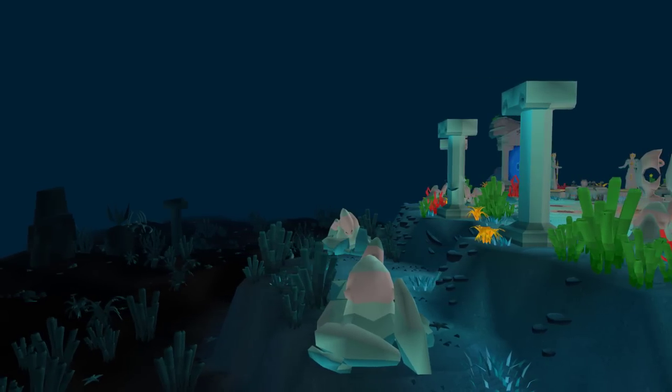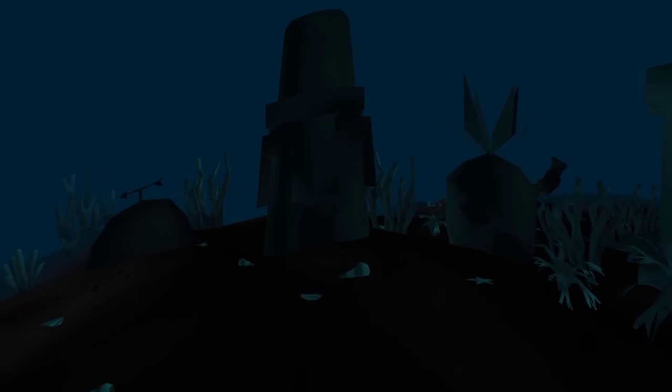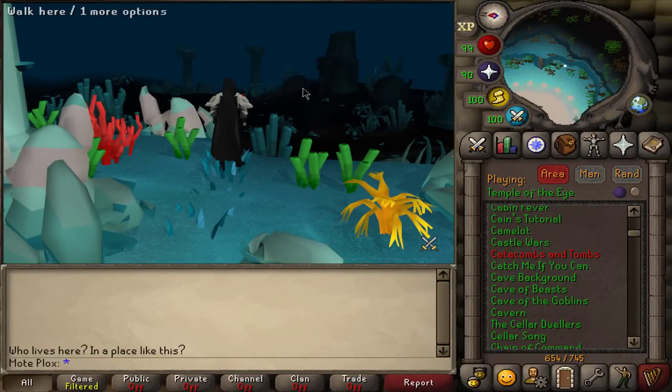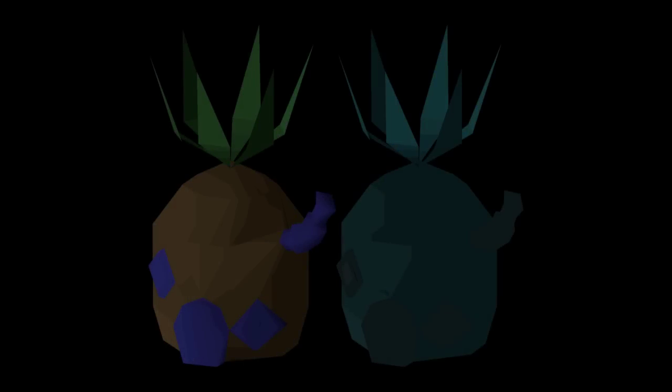Within the Guardians of the Rift minigame, you can find some objects around the map that heavily reference SpongeBob SquarePants. You can find SpongeBob's Pineapple House, Squidward's Easter Island Head, and Patrick's Rock House. What's also interesting is that within Old School RuneScape's cache files, you can find a colorized, more detailed version of SpongeBob's Pineapple House. Perhaps Jagex just made it blue in the live game instead, along with Patrick and Squidward's houses, for legal reasons.